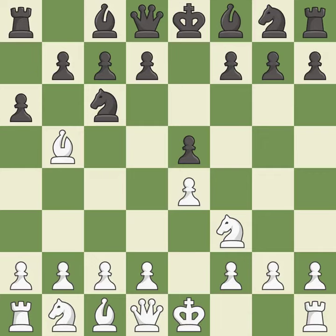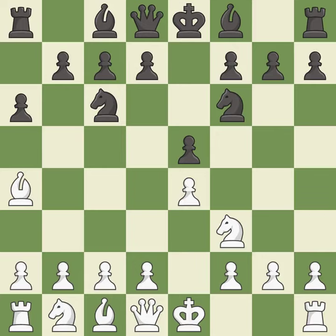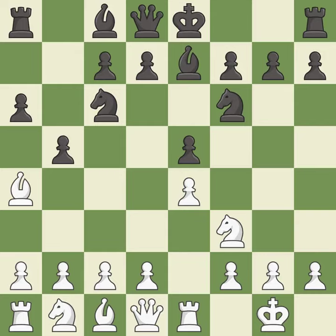a6 forces the bishop to decide: exchange or retreat. Ba4 safely retreats the bishop while keeping pressure on the knight. Nf6 attacks the undefended e4 pawn and develops the knight at the same time. Castling gets the king out of the center and prepares to develop the rook to e1. Be7 develops the dark-squared bishop and prepares to castle. Re1 centralizes the rook and protects the e4 pawn. b5 gains space on the queenside and forces the bishop to the b3 square.